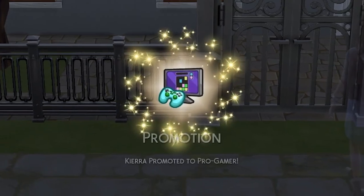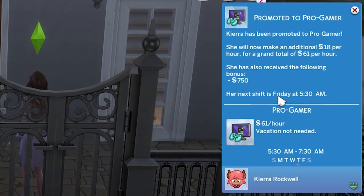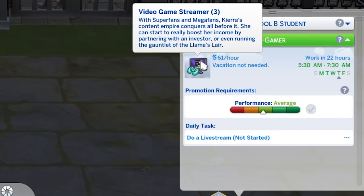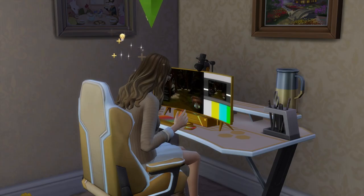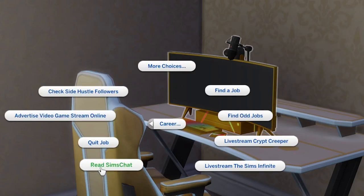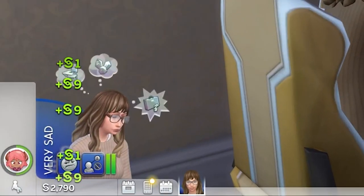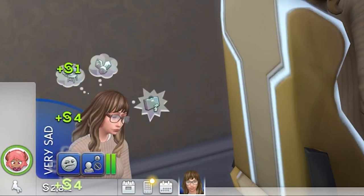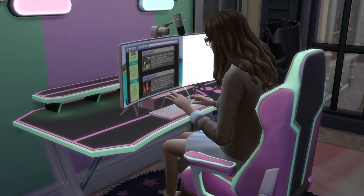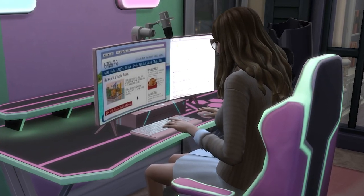To reach level 3, the top of the career, you'll need to reach level 4 of both the video gaming and the entrepreneur skill. Reaching the top of the career will see your pay bumped to 61 simoleons an hour, provide a 750 simoleon bonus, and also unlock the golden ultra-wide pro computer to purchase. You'll also unlock a new interaction called Read Sims Chat. Doing this takes about an hour and will see your Sim earn a few simoleons in rapid small amounts — generally around 25 to 50 simoleons. It's a great way to generate money beyond your work hours.